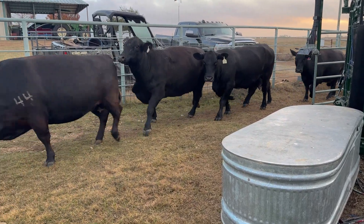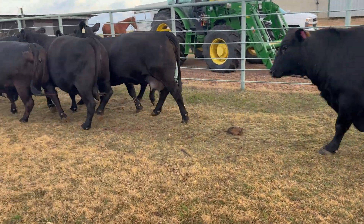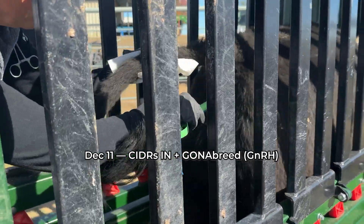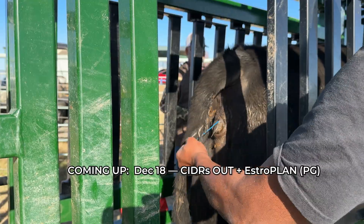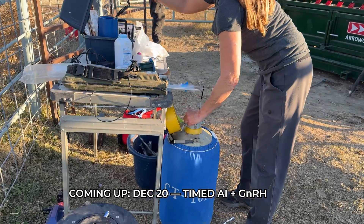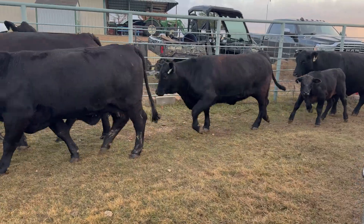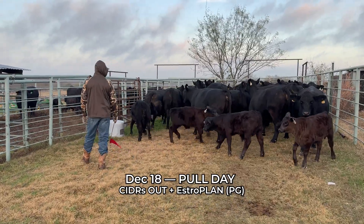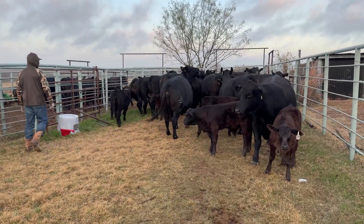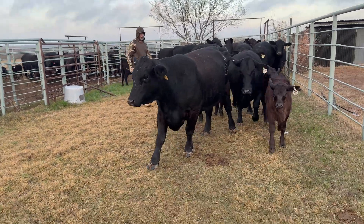Getting ready for breeding season. We're getting all the cows in. We put the CIDRs in a week ago, now it's time to take the CIDRs out. Today we're going to remove the CIDR. We're going to AI 21 head — 17 cows and 4 heifers.